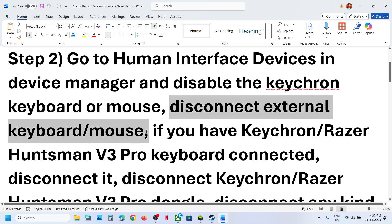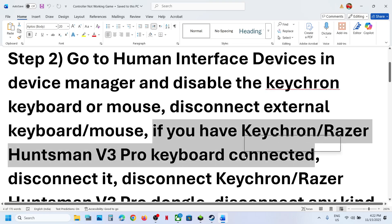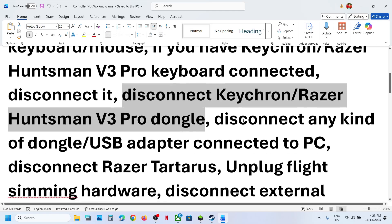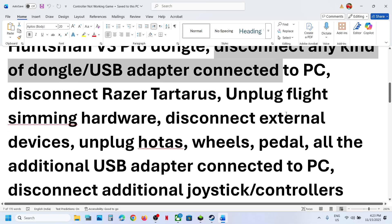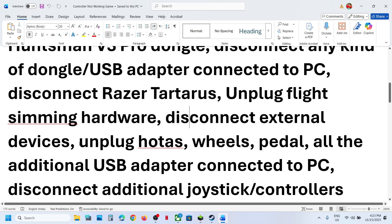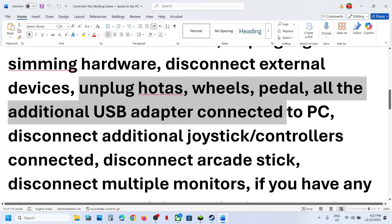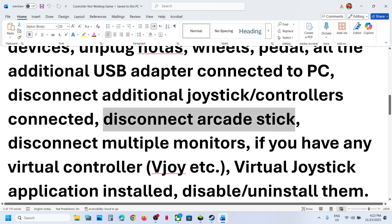Disconnect any external keyboard and mouse you're not using. If you have a Keychron or Razer Huntsman keyboard connected, disconnect it, and disconnect its dongle as well. Disconnect any USB adapter connected to the computer. Disconnect a Razer Tartarus, any flight sim hardware like HOTAS, wheel, or pedals, any USB adapter, extra controllers, and arcade sticks.